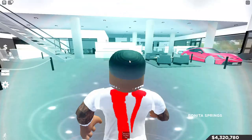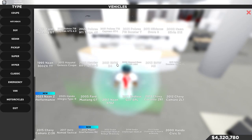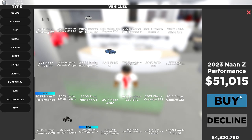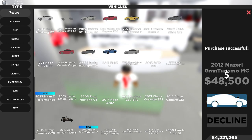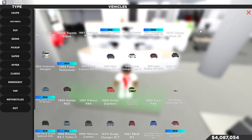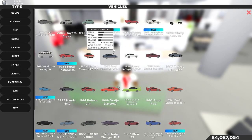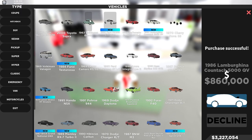The first thing we're going to check out is all the different cars that came in this update. I'll be getting a new graphics card soon so this will look much better. We got the 2023 Nissan Z Performance — I'm going to go ahead and buy this. I'm not going to look at all the names right now; I'll explain them all once we've bought every single car. There's pretty much like 50 million different new supercars, but I'm only going to do a review on the Countach itself.